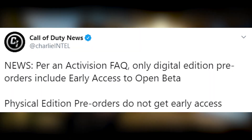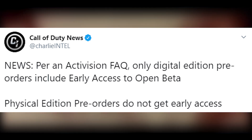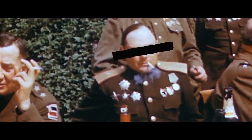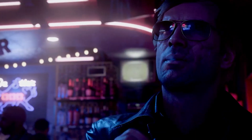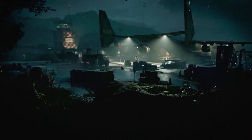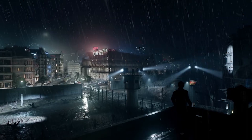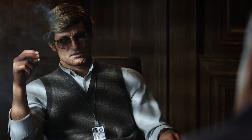A very important note: you have to pre-order digitally to get access to the open beta. Physical edition pre-orders do not get early access. So if you go to GameStop or order a physical copy elsewhere, you cannot get access to the open beta. Maybe codes will be available later, but for now, digital pre-orders are the only way to access the open beta.